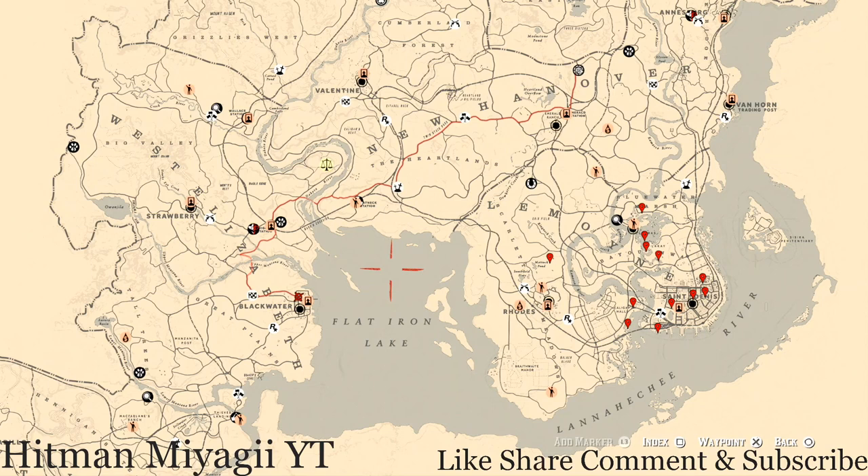What's going on Hit Squad, it's your man Hitman and I am back once again with the daily spawn updates for Red Dead Online. This is for the family heirlooms, all luxury, the coins, the flowers, the antique alcohol bottles, all tarot cards, the bird eggs, and the fossils.